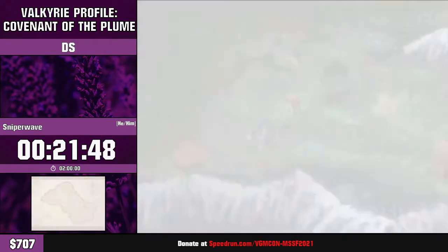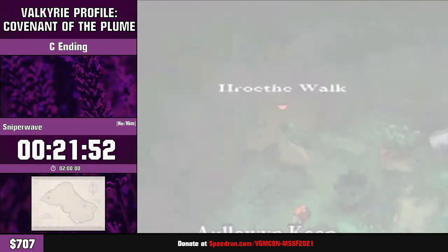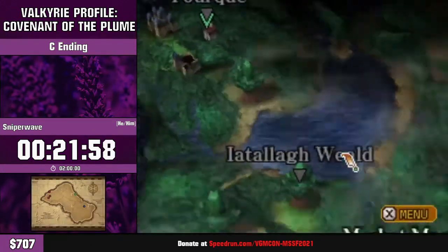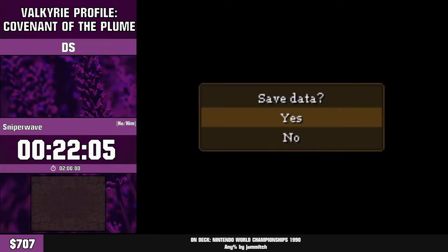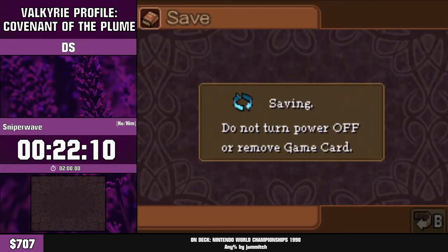Now the first real split of the run appears. There are three paths you can go on — we're choosing Hroof Walk, or however you want to pronounce that. It's the fastest of the three paths, and it also gives us two of the most broken characters in the game for two very different reasons, so we'll just be gaming for most of this.